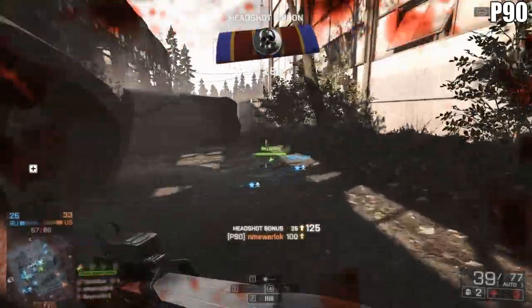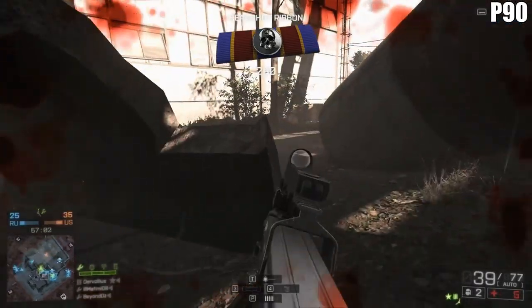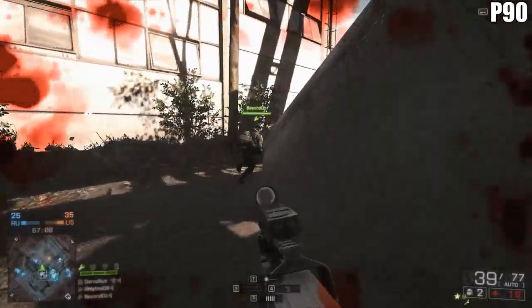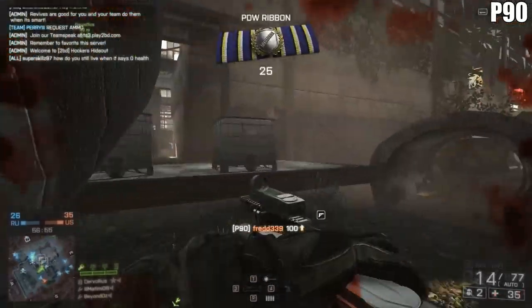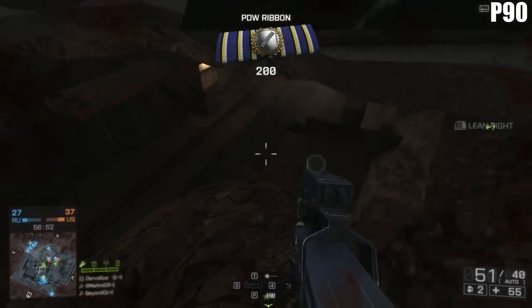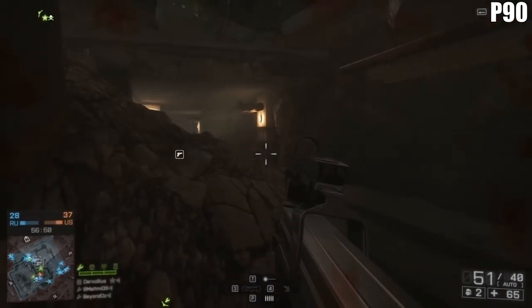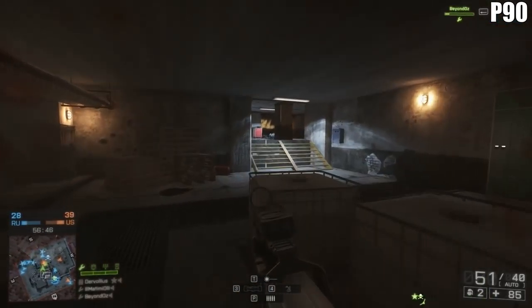With the stats out of the way, it is very apparent that you are going to want to use these up close and personal. The further out the target goes, the more challenging it is going to be — you'll have a reduced damage model, a lot of recoil, and even if you try to take advantage of their amazing hip-fire accuracy, at 40 meters out you are simply just not going to be able to kill them.